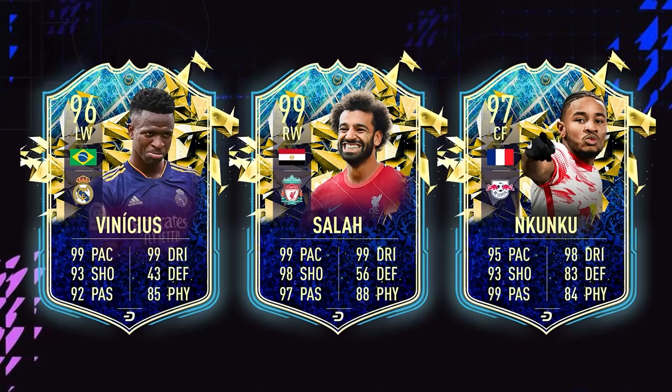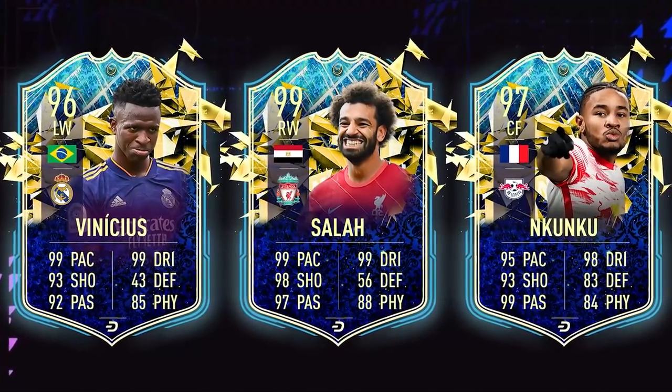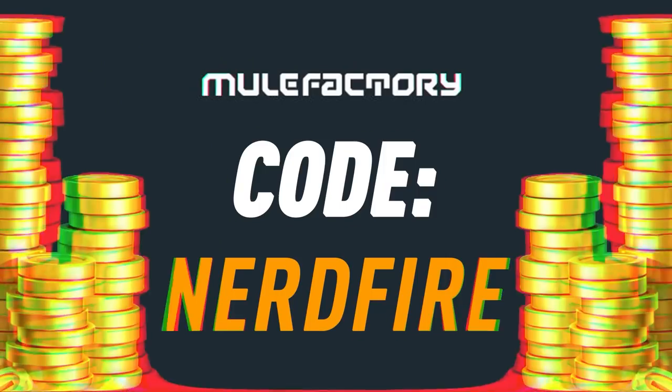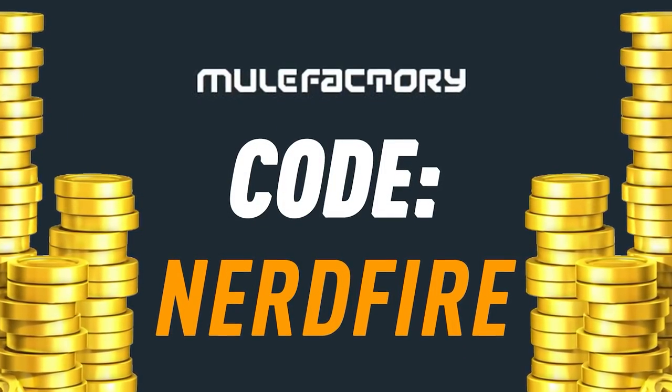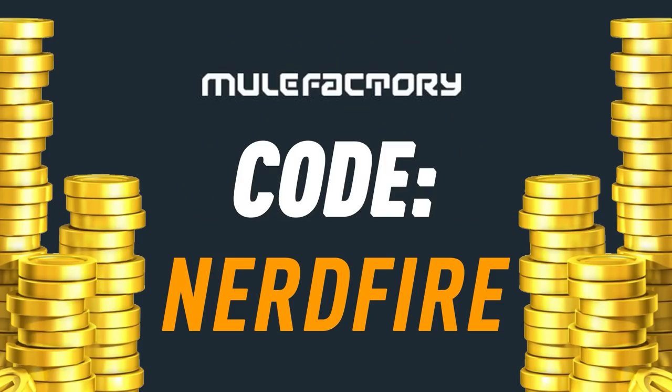Today we've got the PS Plus packs - let's open a load of these up and see what we can get. Are you all on coins? Team of the Season is just around the corner. Head over to mulefactory.com for the cheapest, most safe and reliable coins, and use the code 'nerdfire' at checkout for five percent off your order.